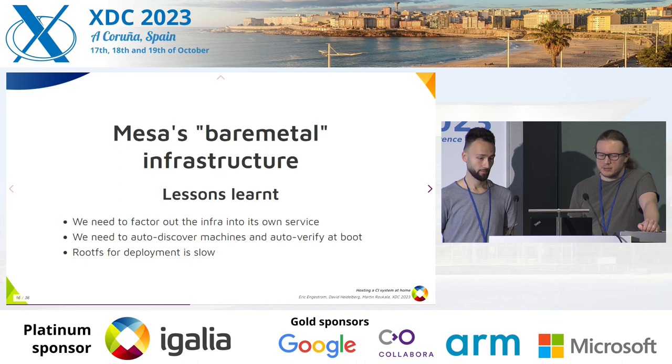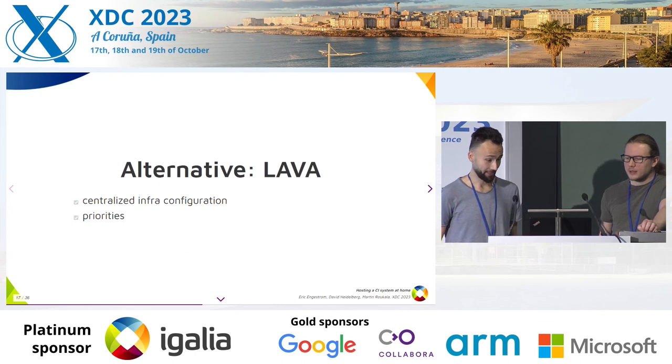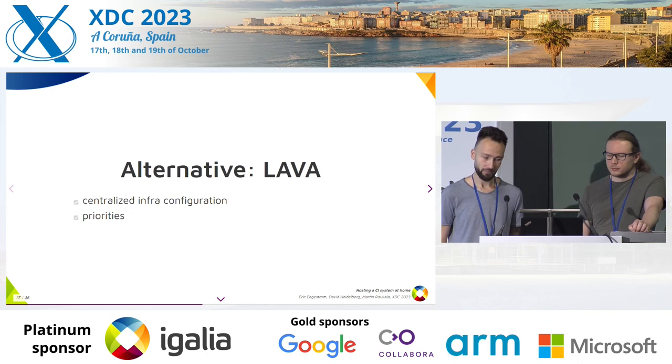All of that needs to be automated — we can't do that by hand. And that route to fast deployment, like having to transfer data over NFS between the gateway and the DUT, is just slow and doesn't work. BareMetal has trade-offs, but it's not really that much better. Do we have something else in Mesa?